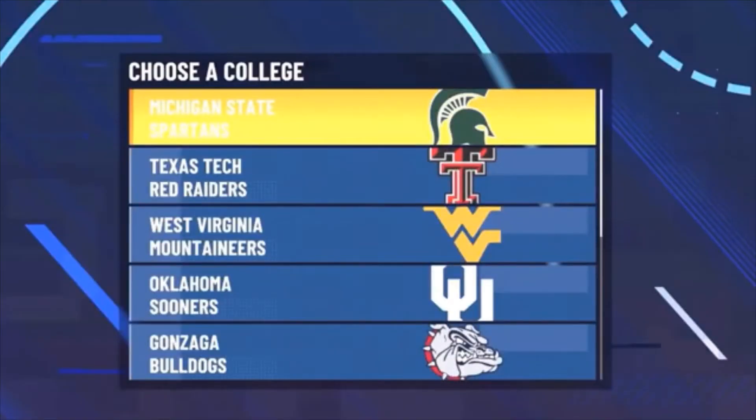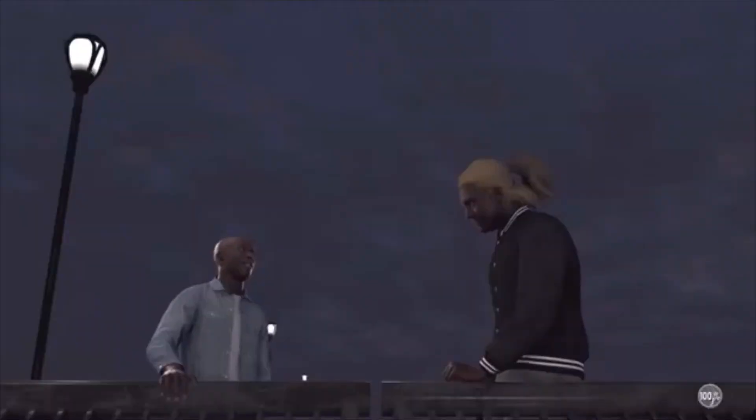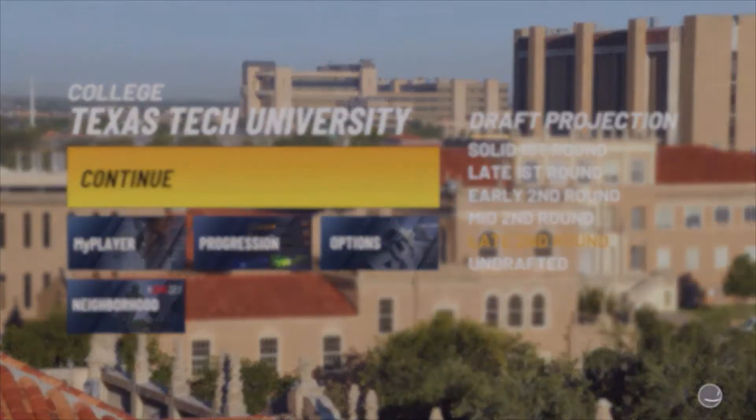Once you get out of that last invitational game, you'll be asked what team you'd like to go to. I recommend either the Texas Tech Raiders or the Gonzaga Bulldogs. I'll go with the Raiders to show y'all this works. Once you pick a team, skip the cutscene, and you'll be brought to your first college game at Texas Tech. Do the same thing we did before — foul out. This is the last game I promise you'll foul out of. After this game we officially start the real work.